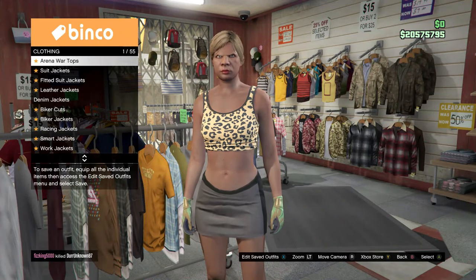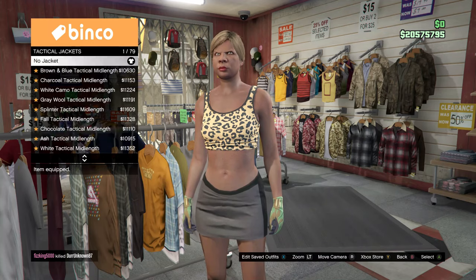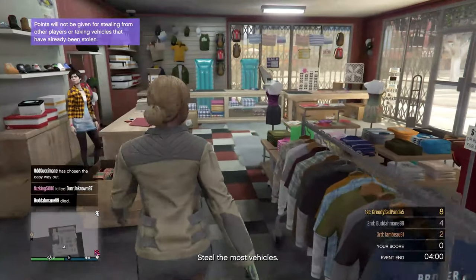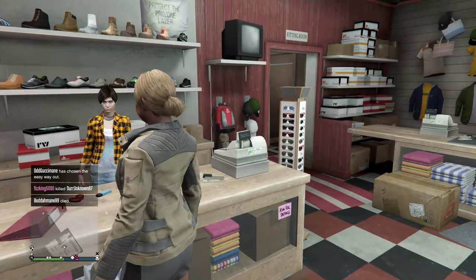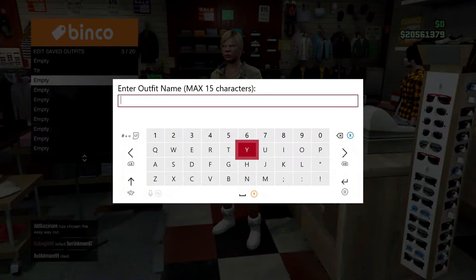Then go back to Tops and go to Tactical Jacket — get the last one, number 79. When you're done, go save this to the counter — save it right under the first one, name it whatever you like.